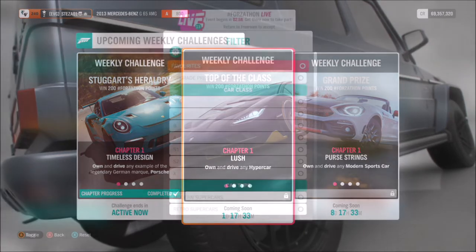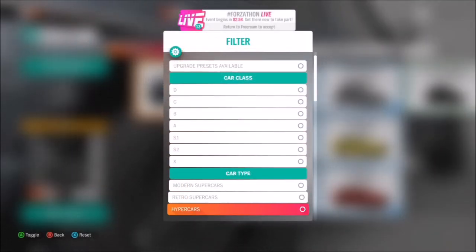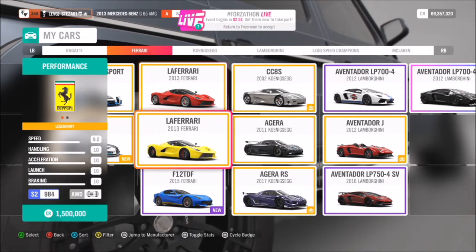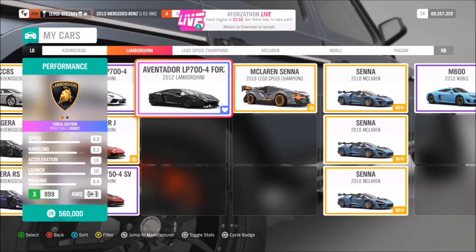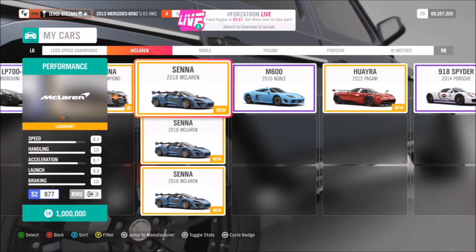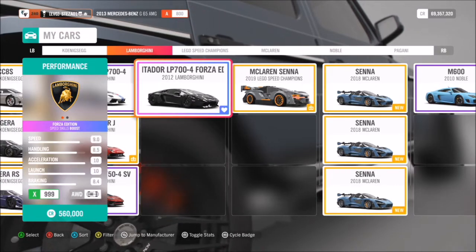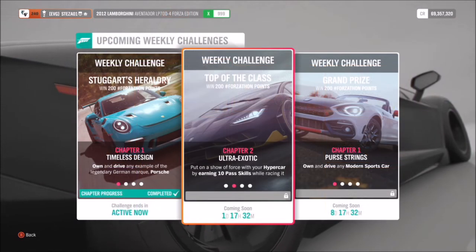First of all, you're obviously going to want to select yourself a hypercar by picking from what you've got in your garage. Now there is a plethora of cars to pick from, but I went for my trusty Lamborghini Aventador Forza Edition. You can go with whatever you want — as long as it's quick it'll get it done faster.